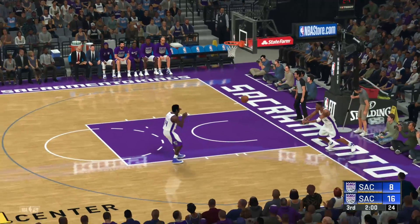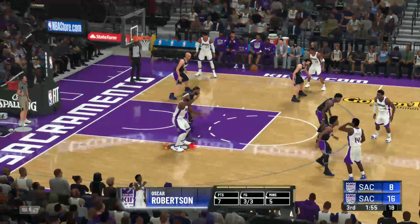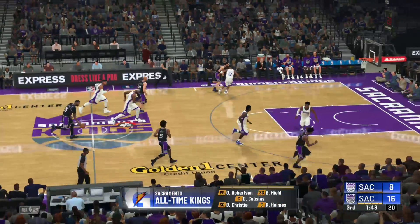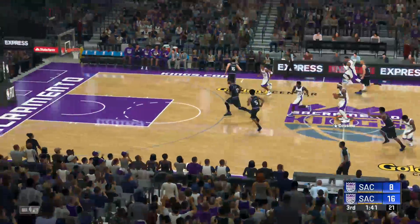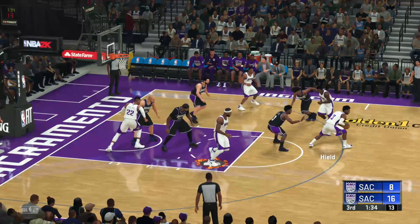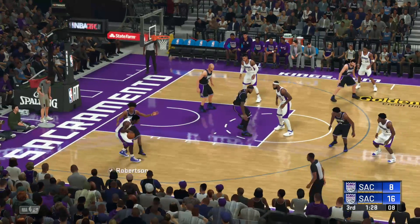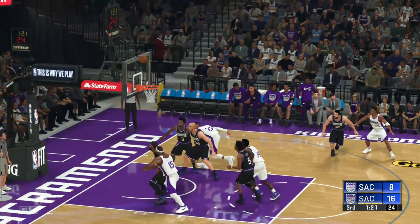Doug Christie is going to inbound it to Robertson — Aqua Thunder to start off the second half. Robertson: seven points, three for three, having his way with Fox. Cousins is still on fire — he misses, kind of looked like a push off and he was wide open but he missed. Fox kicks it and that's stolen by Heald, give it to Cousins who gives it to Christie — he's been quiet this game, along with Peja. He tries to get on the stat board but gives it to Heald. Sixteen to eight still.